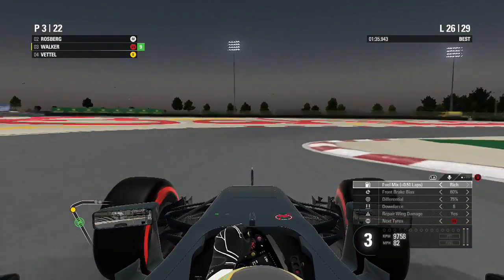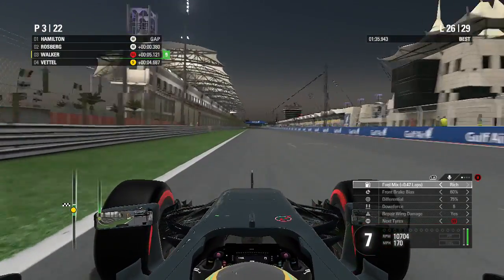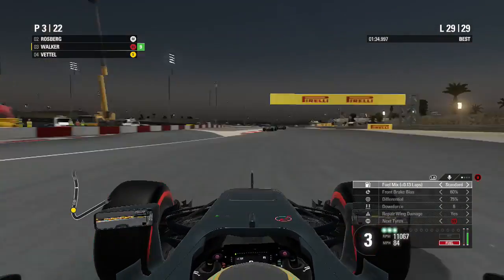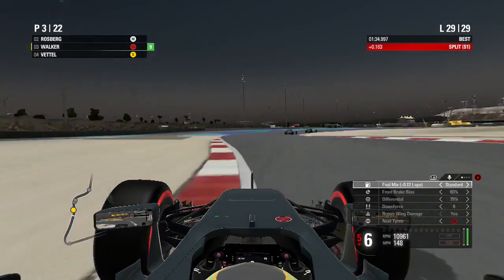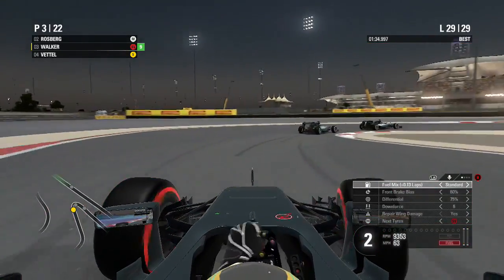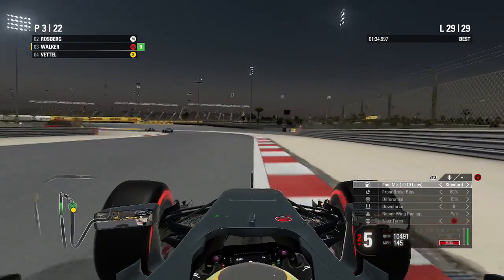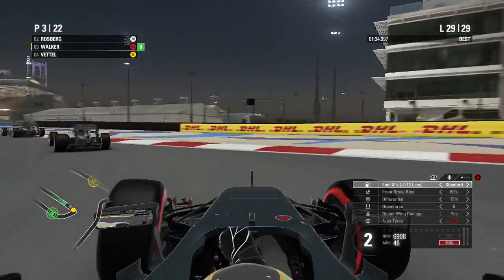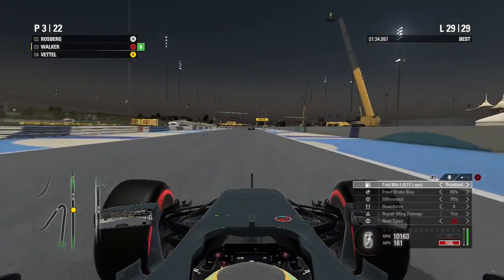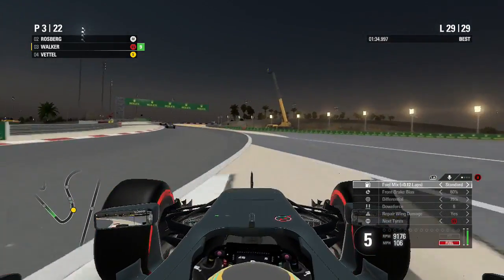The gap to Rosberg and Hamilton is closing — down to about 6 seconds, actually 4. We just put in the fastest lap and took about 2 seconds off them. Skipping to lap 29, we've actually managed to close up to Rosberg and Hamilton — it's almost less than a second now. I go a bit deep and turn in a bit early, losing a little bit of time. I lock up the front left tyre and that loses us a lot of time on the exit. If it was maybe an extra lap we might be able to catch them, but I think we've just left it a bit too late. We go really wide and that's pretty much the end of it.